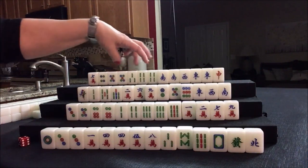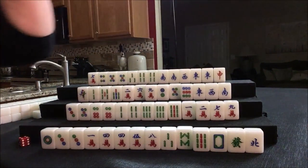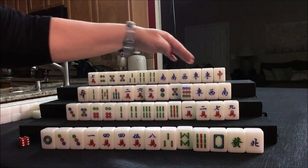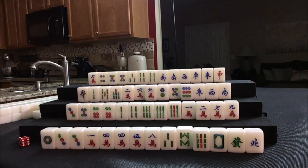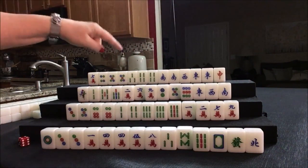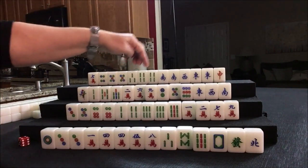We have four, five, and four pairs. If this is the East round, that could be a scoring element — prevalent wind, number 60, that's two points. All pung is six; that would be four together, but we'd need to get score from somewhere else. All pung is six, prevalent wind pung... they're probably looking the best right now because of all these pairs.